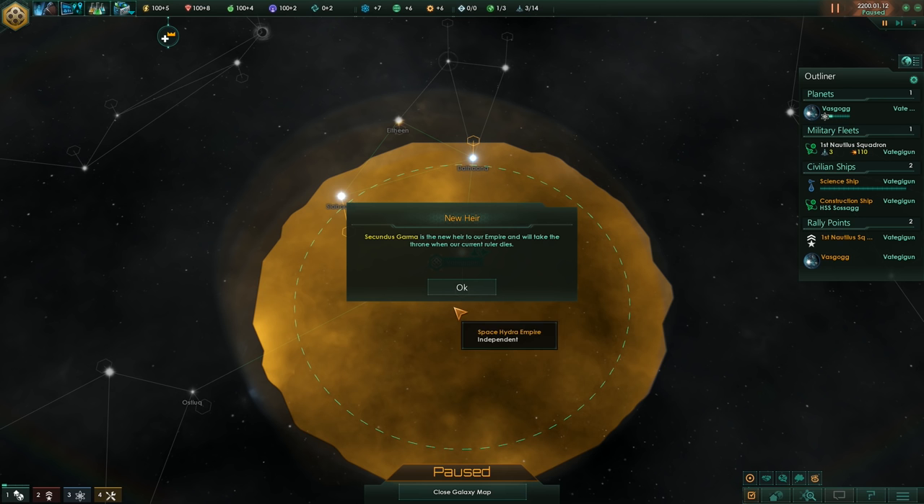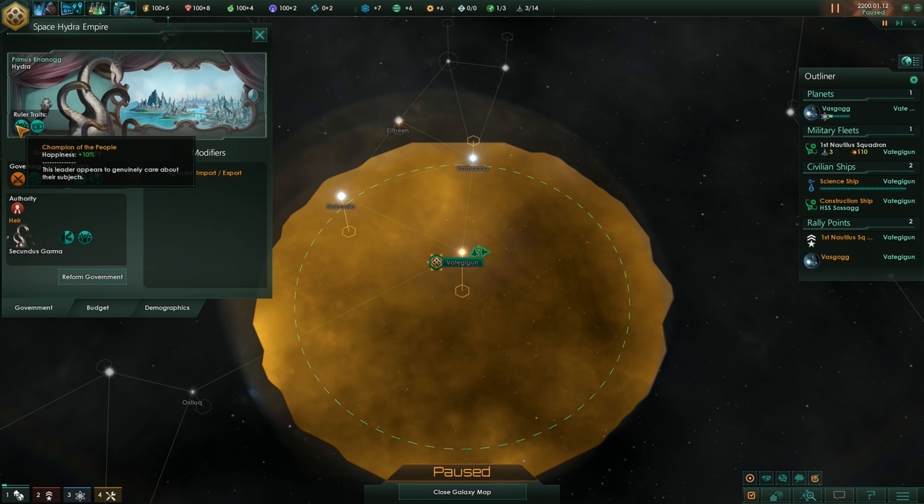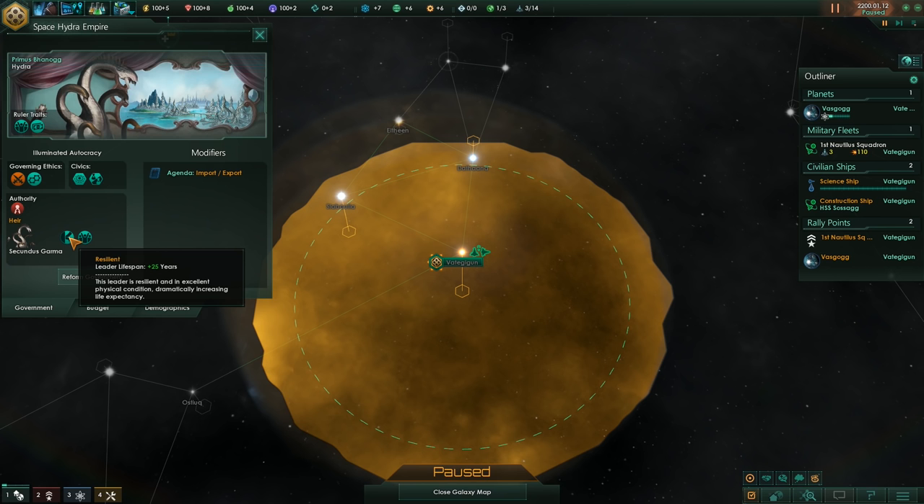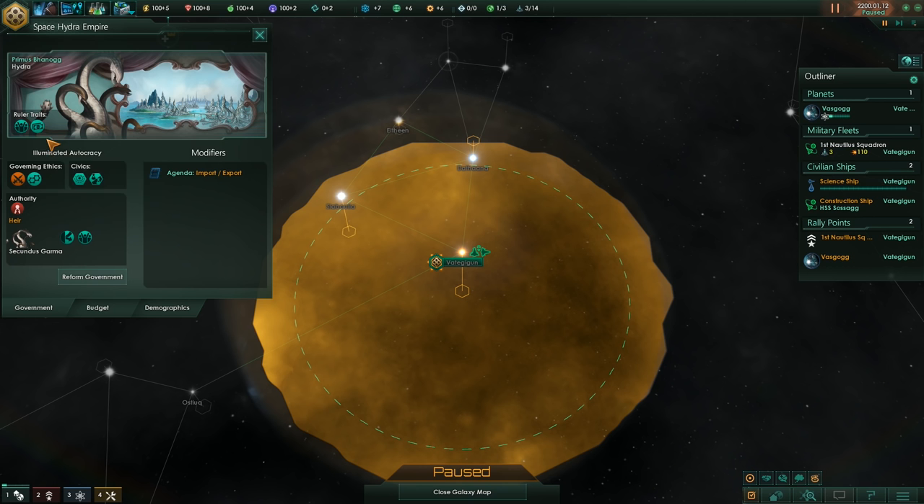Let's check our ruler. What traits do we have? Plus 10% happiness and plus 10% energy credits - not bad, I like that. And our heir has plus 25 years leader lifespan and plus 10% happiness as well. Very nice. So we'll have plus 10% happiness for a while - good to know.